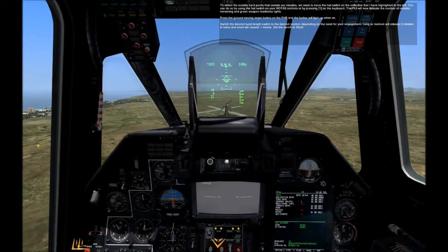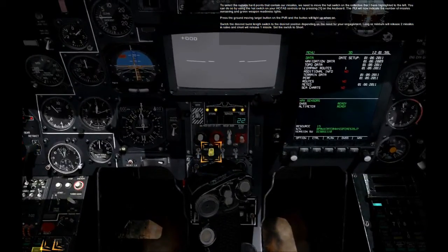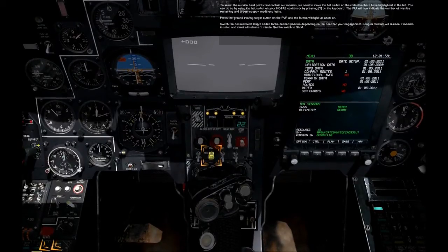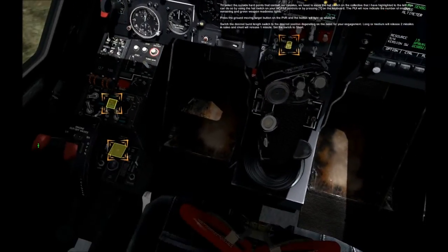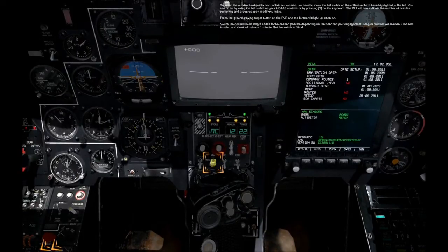To select the outside hardpoints that contain our missiles, we need to move the hat switch on the collective to the left. You can do so by using the hat switch on your HOTAS controls or by pressing Y on the keyboard. The PUI will now indicate the number of missiles remaining and green weapon readiness lights.